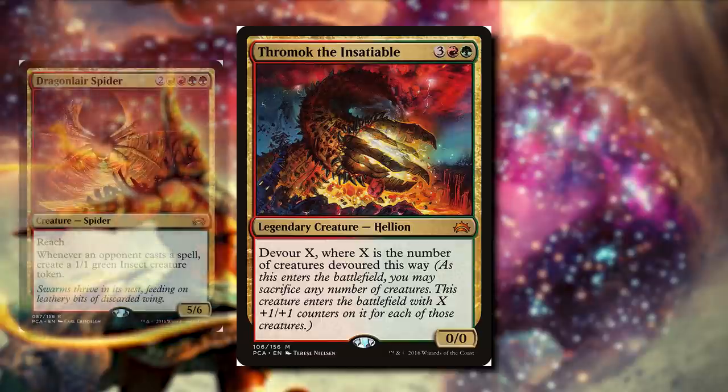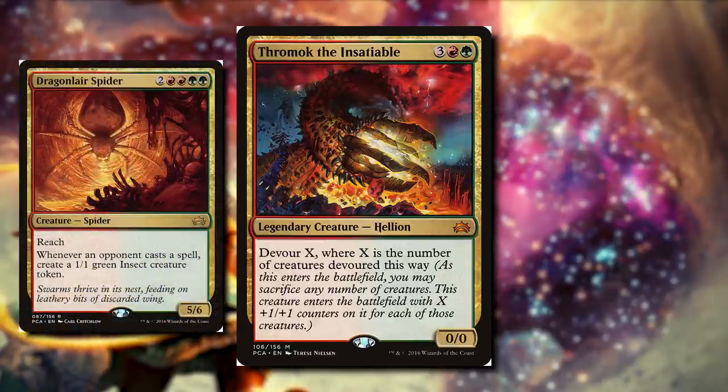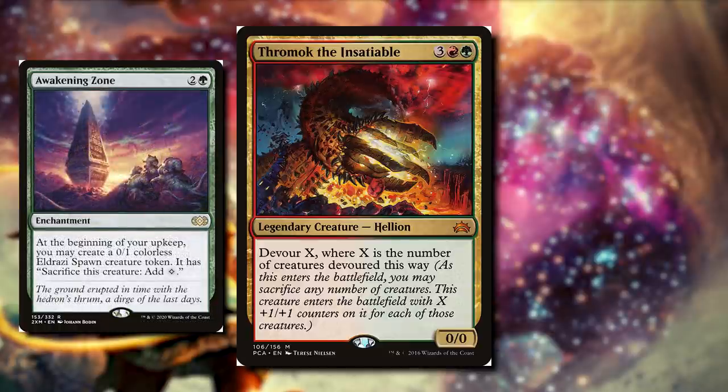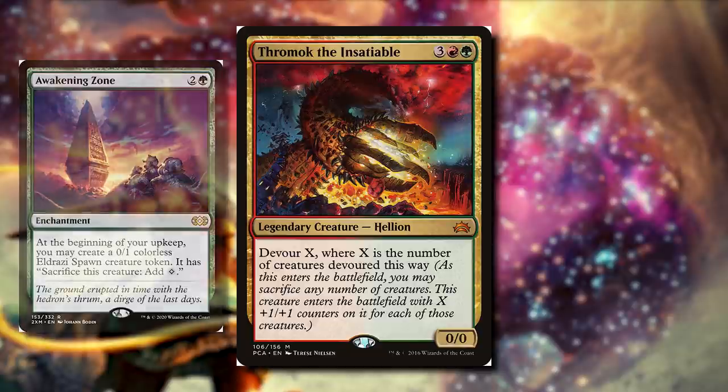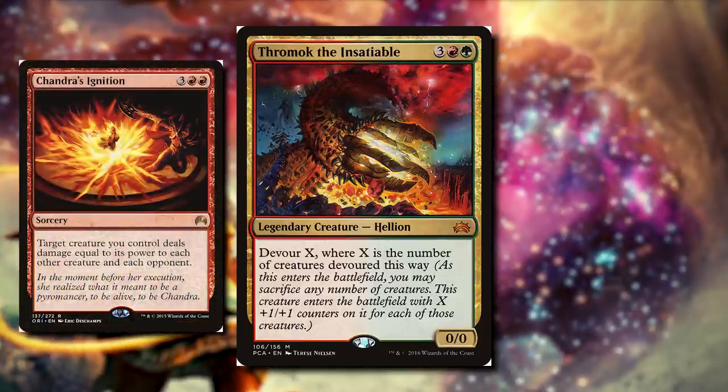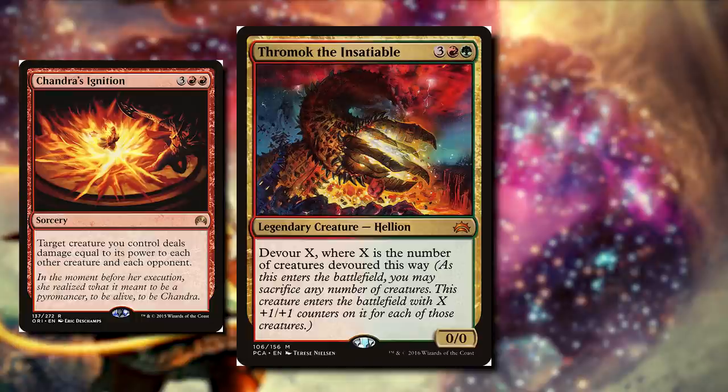We have cards like Dragon Brood Spider — it's six mana, but when an opponent casts a spell, we make a 1/1 green insect creature token onto the battlefield. Our opponents are going to cast a lot of spells, so we're going to have a lot of tokens. Especially with Scute Swarm: when a land enters the battlefield under our control, we're going to make a 1/1 green insect, and if we control more than six lands, we make a copy of Scute Swarm. We're going to be making a bunch of tokens, especially with Awakening Zone. At our upkeep, we get to make an Eldrazi Spawn, and we can also sacrifice it to make one mana. After we have a bunch of tokens, we actually win the game with cards like Chandra's Ignition. For five mana, target creature you control deals damage equal to its power to each other creature and each opponent. So if we have devoured seven creatures, Throwmach is a 49/49 — we can cast Chandra's Ignition and kill each opponent and each other creature with 49 damage.